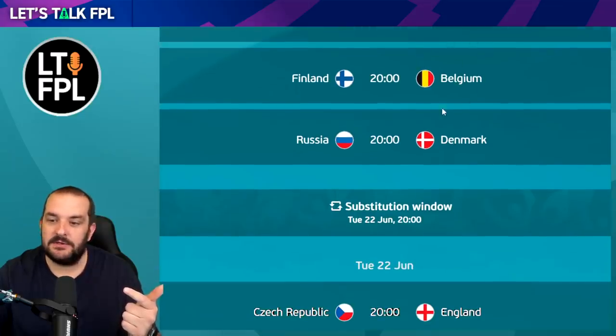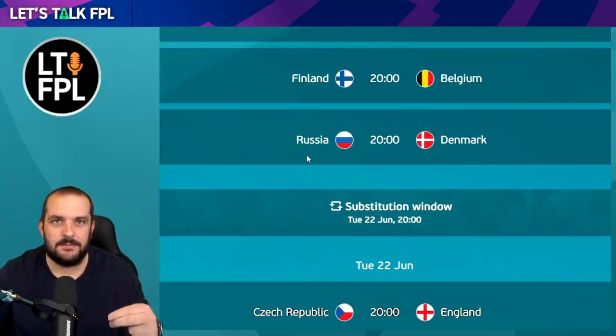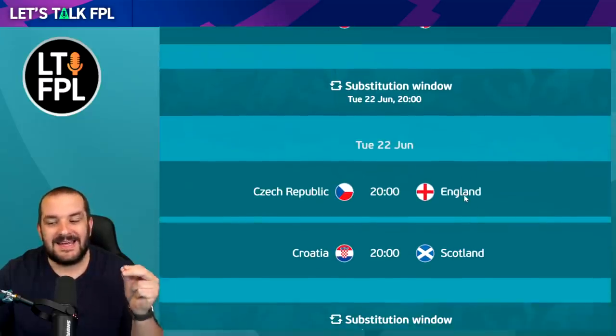Netherlands versus North Macedonia is a really good fixture to target, and Belgium versus Finland is great - Finland are poor. They struggled against Russia, who aren't one of the stronger teams in the tournament, so Belgium could have a field day against Finland. Denmark versus Russia I might have considered, but we'll have to wait and see. There are two trains of thought - doing it for Christian Eriksen, showing fight, or just not being in the right frame of mind. Russia have a lot to play for as well, so that's a fixture I'd avoid.